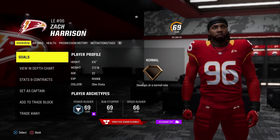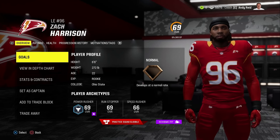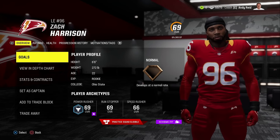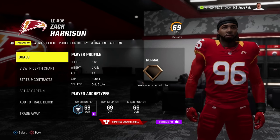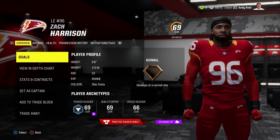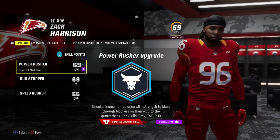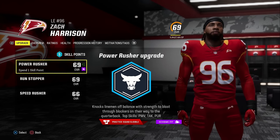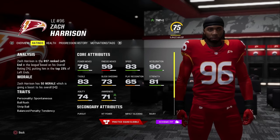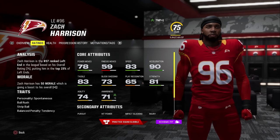The same can be said for Zach Harrison — showing some love to the defensive side. He started off at a 69 overall, and after doing all the mini games he was also able to get five upgrade points, going from a 69 to a 74 overall player. That gives him a chance with another good year of work to become a real playmaker for you in the future and at least a good depth piece going into the off season.